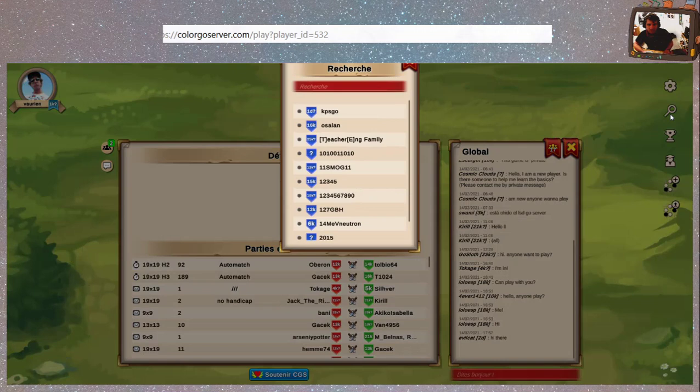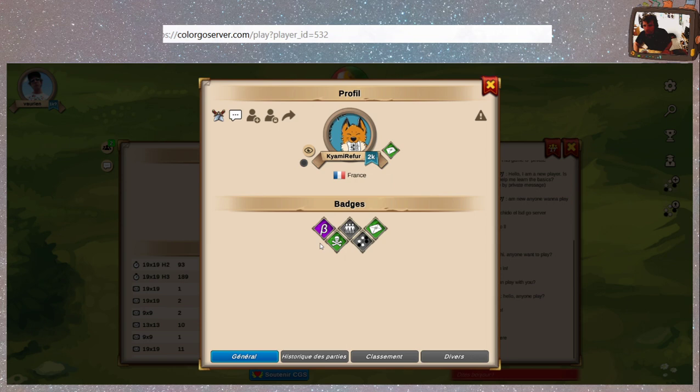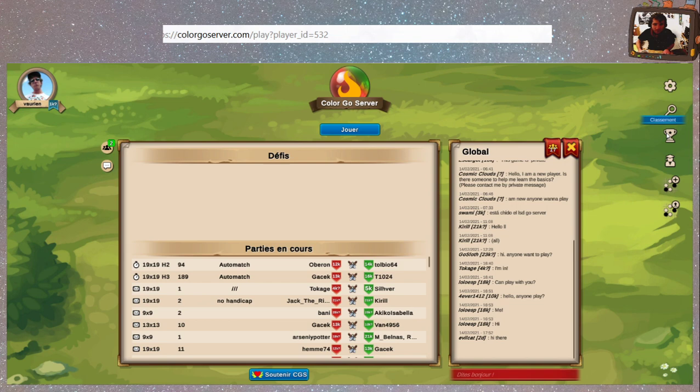Par exemple, est-ce que Camille est là ? Camille Riffure. Ça nous renvoie sur les résultats. C'est une bêta testeuse. Les ressources d'apprentissage de Go. Créer un nouveau fichier SGF et charger un fichier SGF.